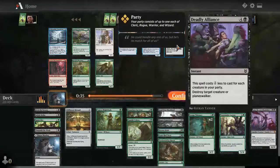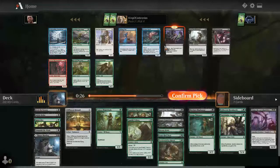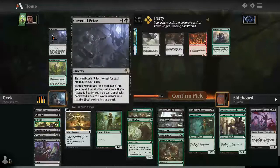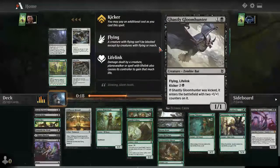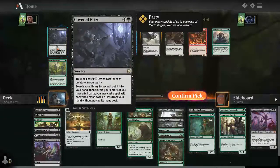Another Deadly Alliance — probably the best common in this set. Even if we don't have a lot of party members, casting this for four mana is quite nice — it just kills things. I'll take Deadly Alliance here; it beats everything else in the pack. Coveted Prize searches our library for a party member and lets you cast a spell for free, but I don't think we're going that direction. I could take Ghastly Gloom Hunter — pretty solid if you can kick it, though it's six mana to kick.